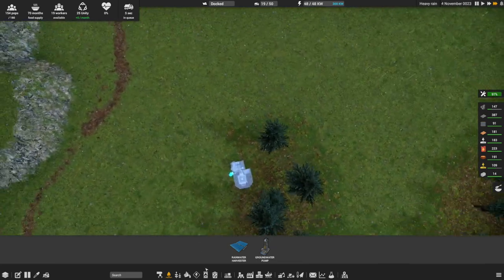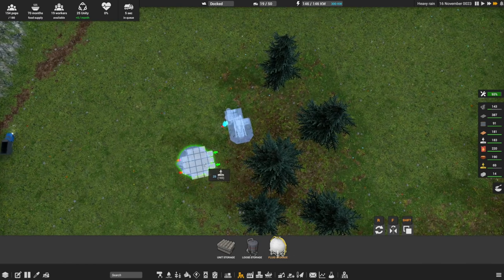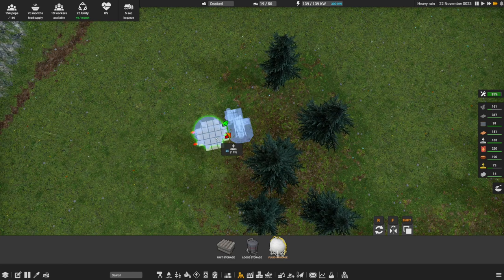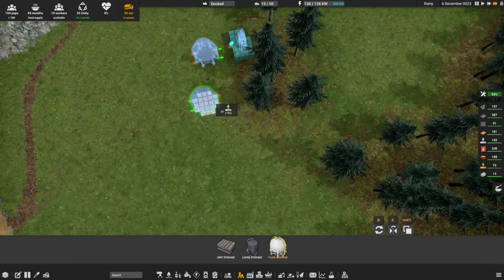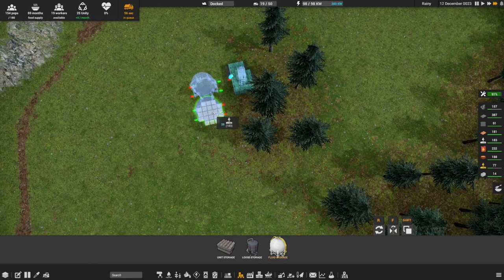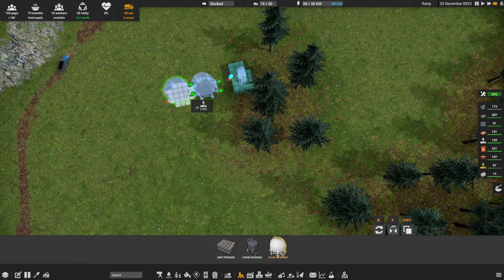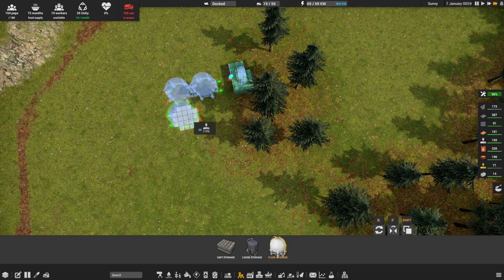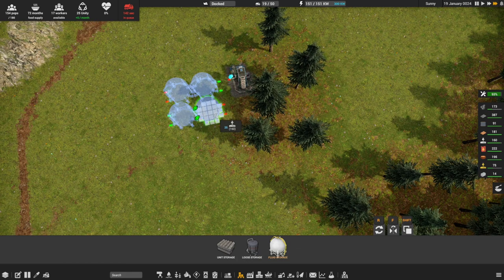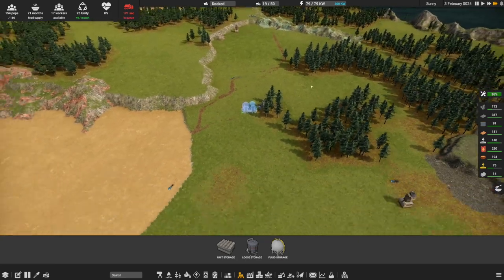Now we can actually go and access some groundwater. Where do we have it? There's some groundwater up here that wouldn't be too bad. Over here could be useful - it's also in close proximity to our farming industry. Let's slot it up right on the edge over here and build that. We'll get a fair bit of storage to go here - maybe we'll build an extra one. I'm tempted to daisy chain them together like that. Let's build at least four of them - hold shift to build it twice.